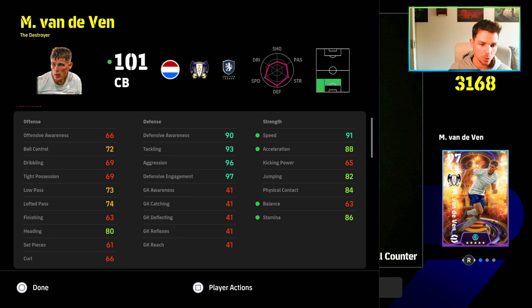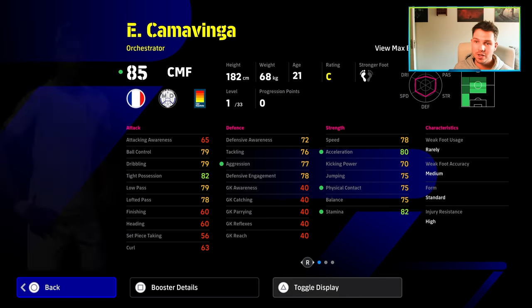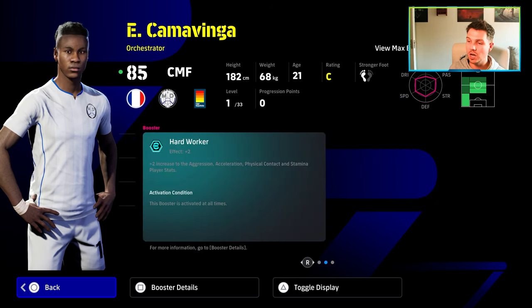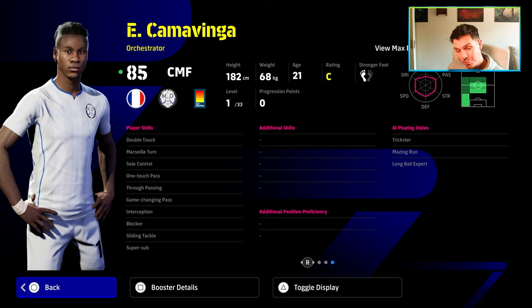There's Van de Ven as well. I'm going to show you the stats of this card here. Kamavinga — we know what we're going to be getting out of him. He's got aggression, acceleration, physical contact, and stamina as boosted stats, and of course he's going to have 33 levels. He's 182cm but only 68kg. He also has really nice tight possession off the rip, soul control and double touch, with true pass, one touch, and game changing on top of that.